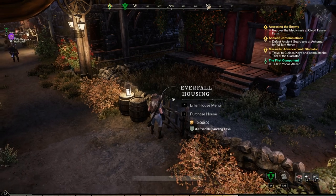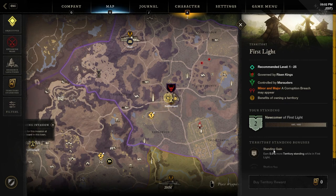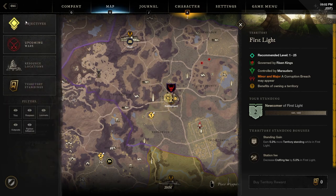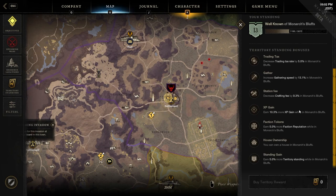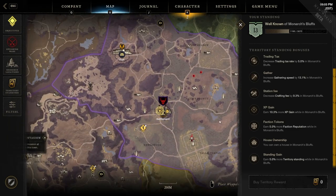Now let's talk about territory standing — probably one of the more important mechanics. Every time you do quests or kill things in a territory, you gain territory standing, which gives you specific buffs while you're in that zone. For example, in First Light I've chosen a 5% increase in territory standing gain and a 5% decrease in crafting fees. In Monarch's Bluff, where I've spent more time, I have many more buffs available.